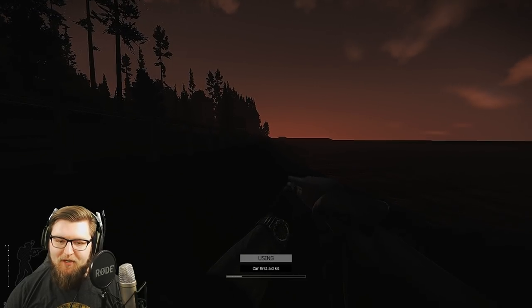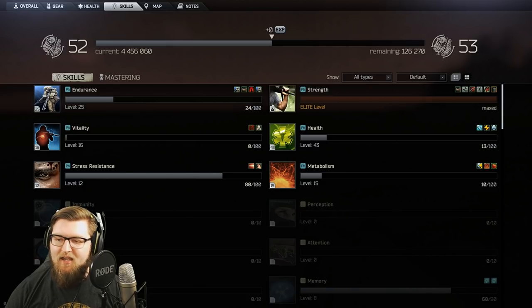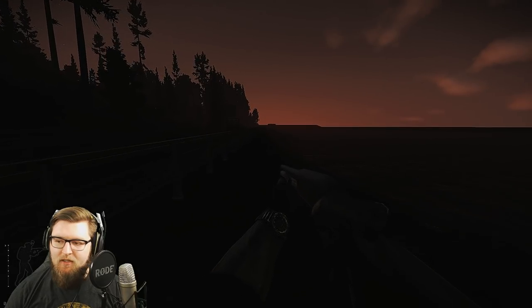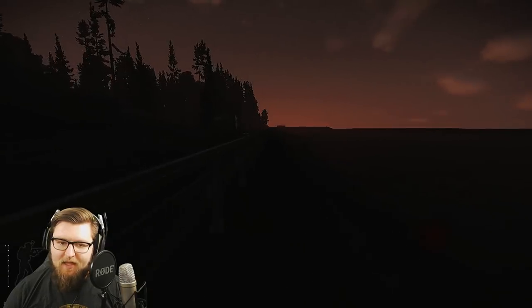Holy crap, what a journey. The only elite perk I get here is that only backpack weight is counted — it's kind of minimal. But what we really want is the jump height, the melee strike power, the sprint speed — 100% increased sprint speed — and 50% increased throw distance.